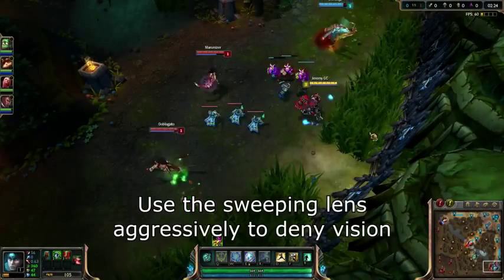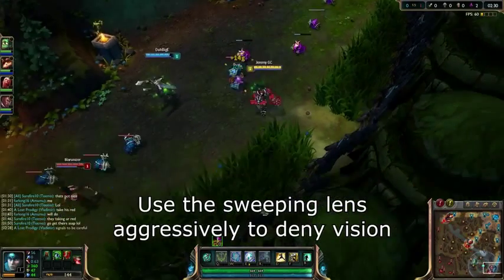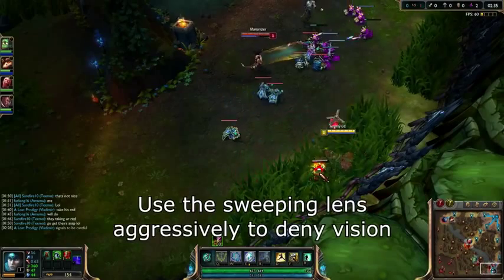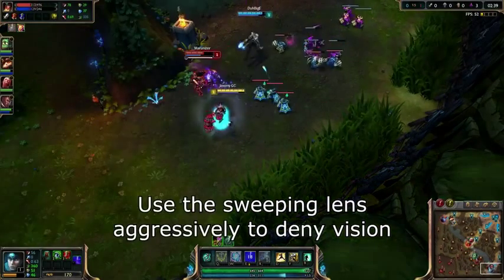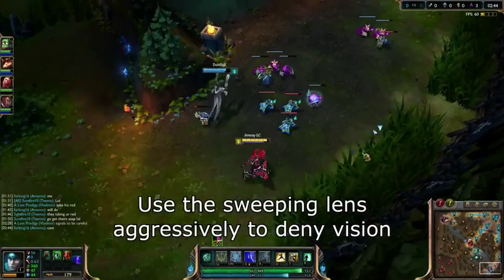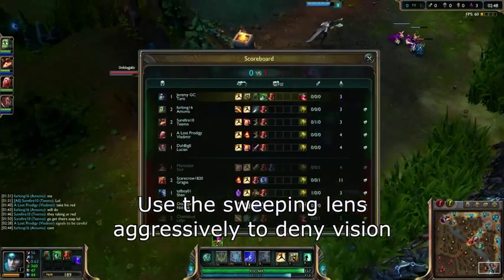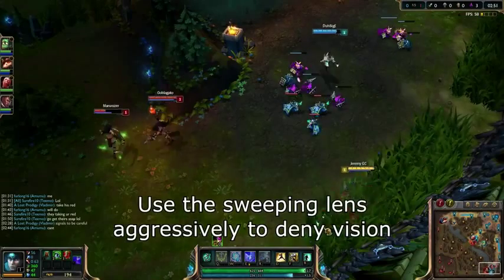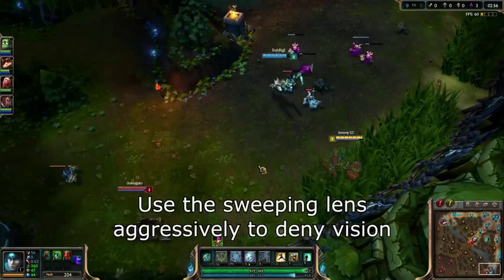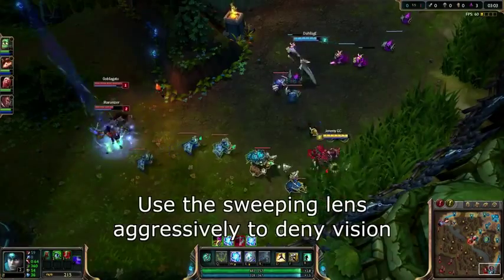Next is the Sweeping Lens. This is an extremely aggressive trinket that is used to clear other wards. You want to get this trinket when you intend to maintain vision control somewhere on the map. Since this is pretty much the replacement for oracles now, the upgrade is definitely worth it as long as you're going to use it a couple of times, which is definitely manageable. Map control is now very difficult to create, so any wards that you can clear will be absolutely huge, and as such you always want to have at least one oracle lens on your team once the laning phase is over. Make sure that you don't use it until the areas you want to clear are completely safe, otherwise you could risk getting cut out or just being stopped trying to clear wards.